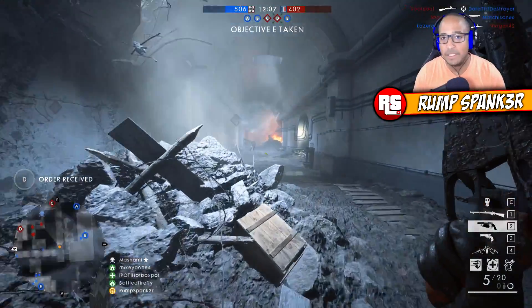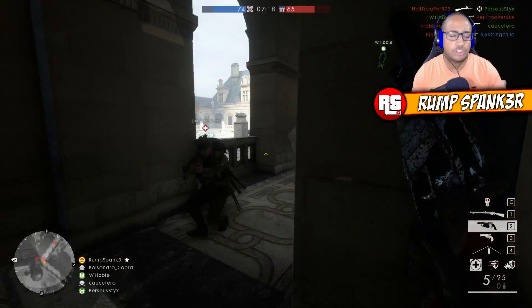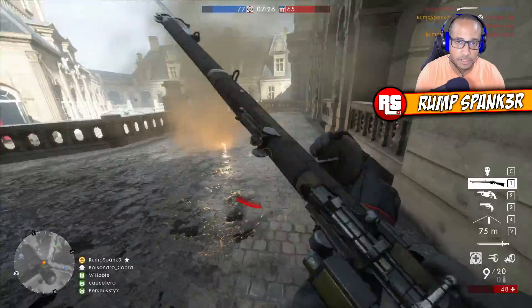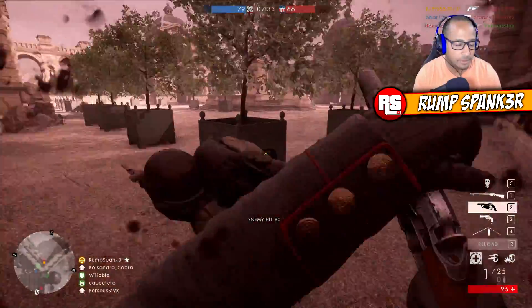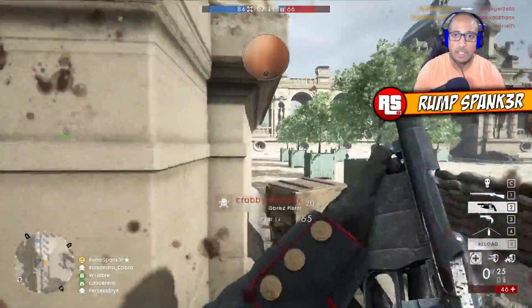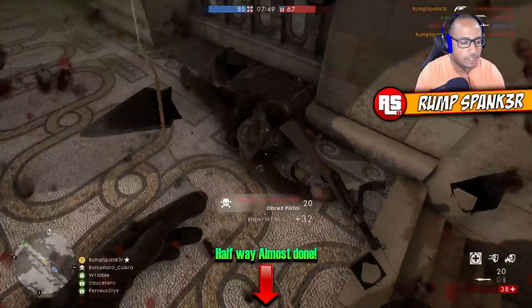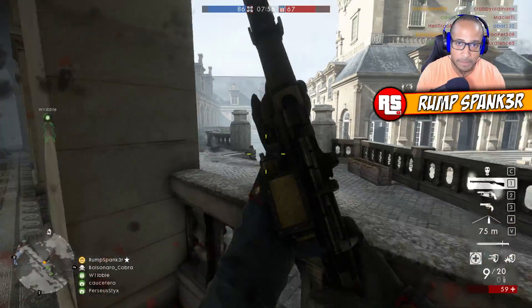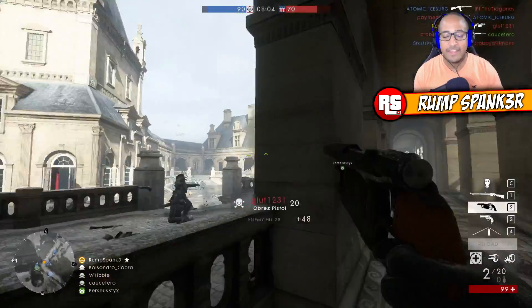Tip number two: let enemies come to you. You see enemies, you shoot them, they may still be alive and coming at you. With most secondary weapons, a lot of players start to leave cover and charge toward the enemy. With the Obrez pistol, don't do that. This pistol does absolutely high damage at very close quarters, so the closer the enemy gets to you, the more they're digging their own grave. If I fire the Obrez and an enemy is at medium range and I don't kill them, I back into a corner, hunker down, and wait. As soon as they turn that corner, they've dug their own grave. Let them close the distance — don't treat this like other secondary weapons.